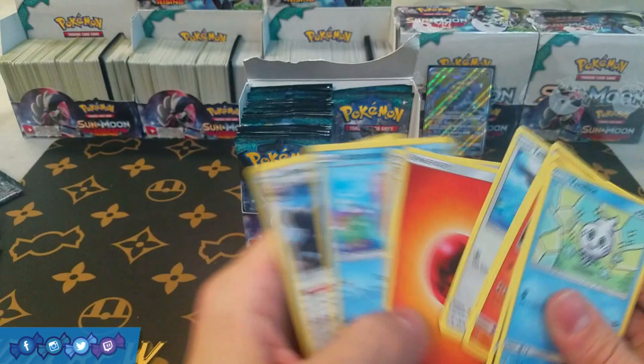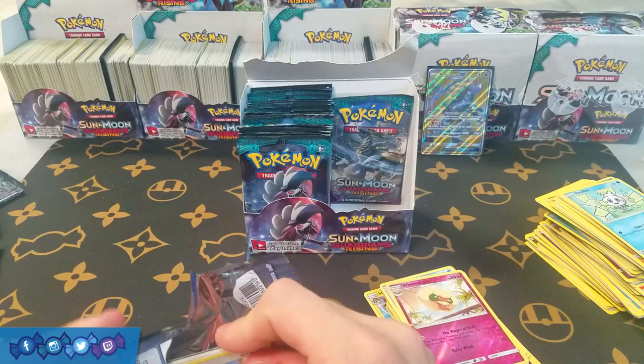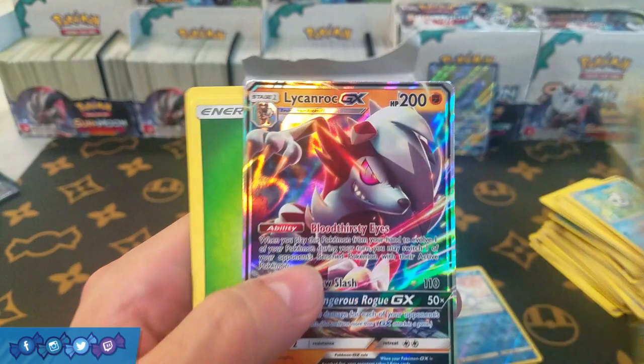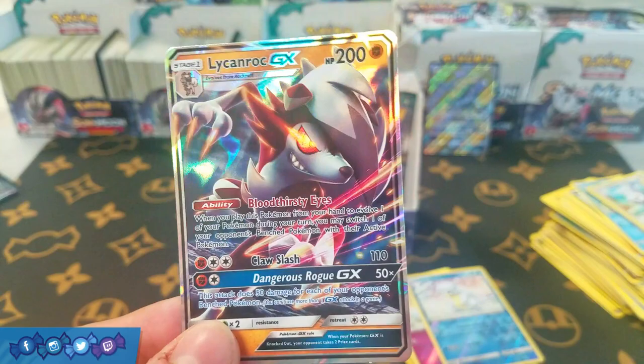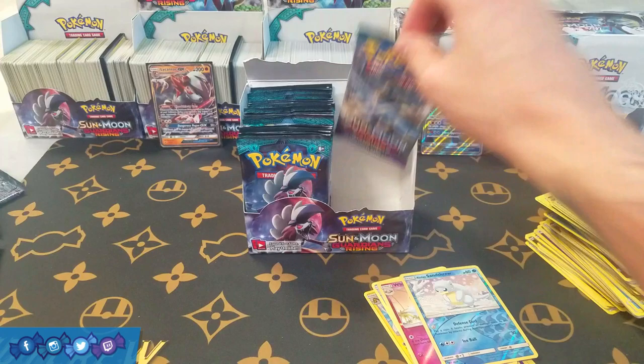Bad juju. So we have Vanillish — Rescue Stretcher though is a good card. Two packs left for the side of the box — this is horrible. We have Sandshrew and Lycanroc. Lycanroc is a playable one — I've pulled a couple of these at this point, so I'm not too blown away. But it is definitely a good card and I could potentially trade it away. We'll definitely sleeve this guy up — he is more playable than Kommo-o.